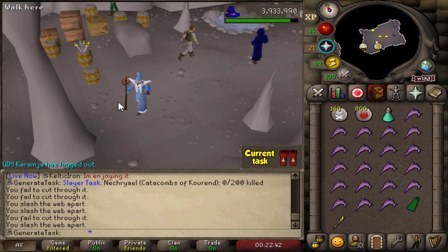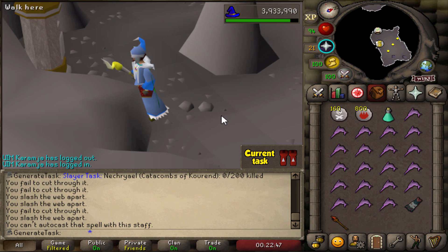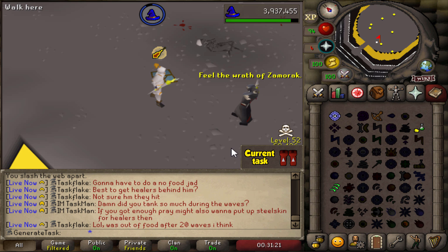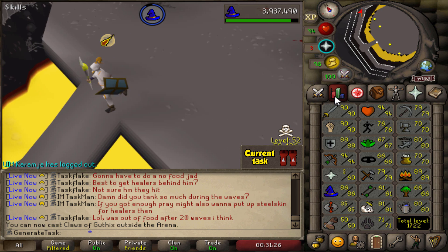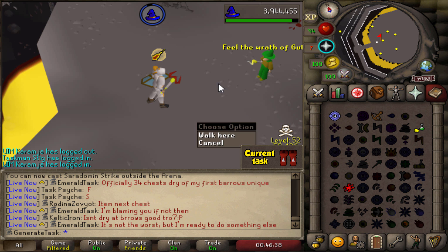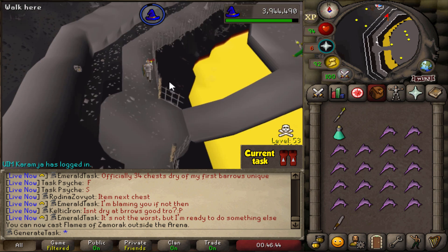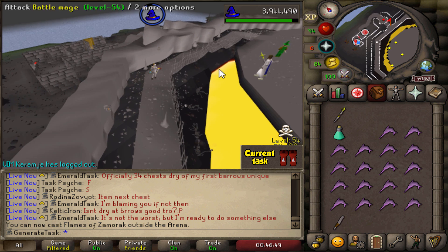Let's unlock all of these spells by casting every single spell a hundred times inside the arena to start Mage Arena 2. That's the first spell unlocked — Claws of Guthix. Now let's get Saradomin Strike and Flames of Zamorak as well. That's the last spell cast — now we have all three god spells unlocked and can start the actual hunt for the three different god bosses for Mage Arena 2.